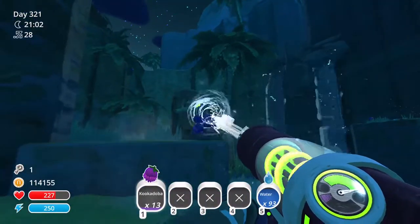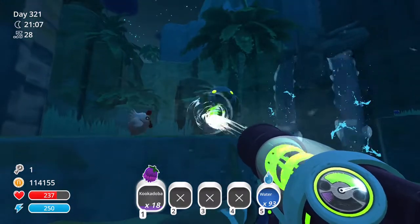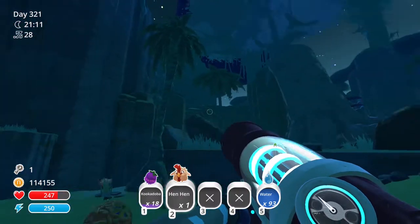When you throw mud balls into the contraption, it's easiest to just hold your vacuum on it so that you can pick up the fruit as it shoots out, just to make it easier so they don't go all over the place.